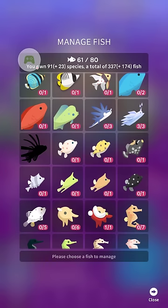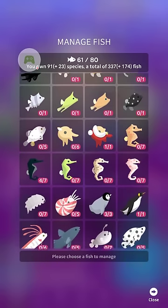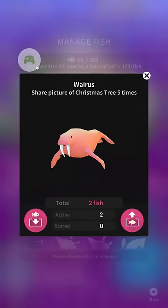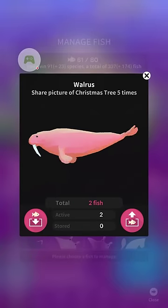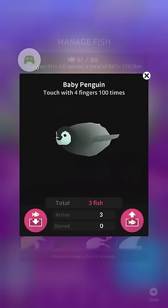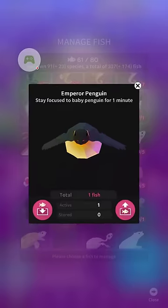It's also the sea slug — I think that's a normal one, yeah it is. Oh yeah, the baby penguin is the first hidden one. So for the walrus you need to share a picture of the Christmas tree five times. For the baby penguin you need to tap with four fingers 100 times.